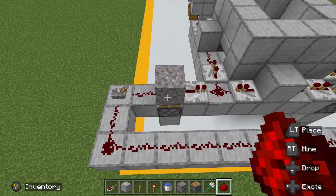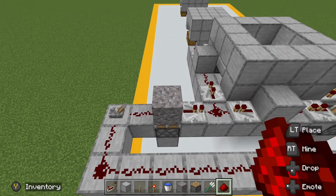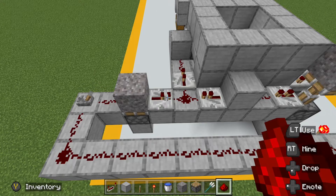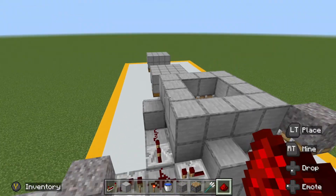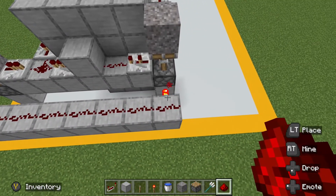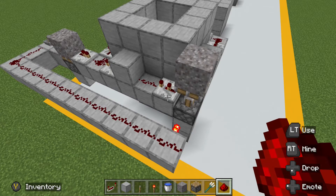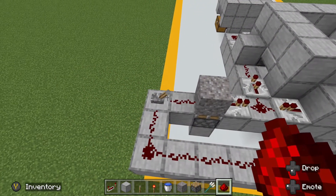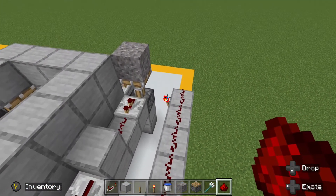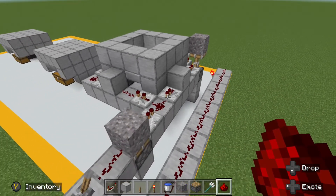When we turn the lever on, it will cause this piston to activate and the gravity block will be pushed up, so only a very short redstone pulse is sent through this repeater, which activates the cycle of our pulse. At the same time, when that lever is turned on, it will activate this block, which will toggle the redstone torch off, causing this piston to fall and completing the circuit. When we want to turn off the Trident Killer, all you have to do is turn off this lever — it will cause this redstone torch to be activated, the piston will be extended, it will break the circuit, and stop our Trident Killer.